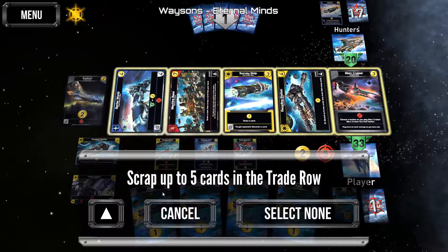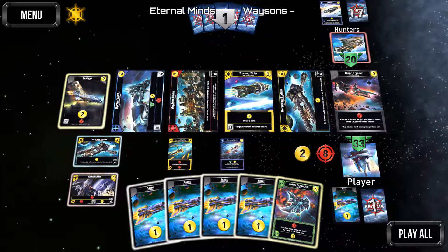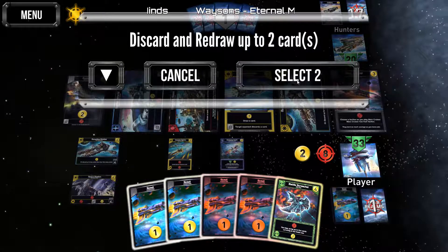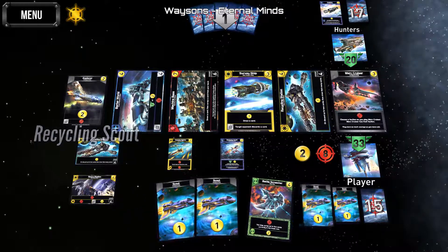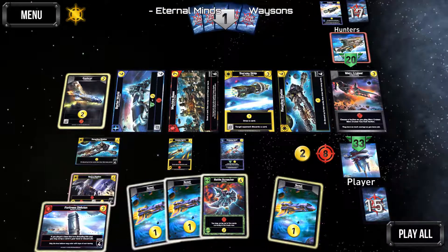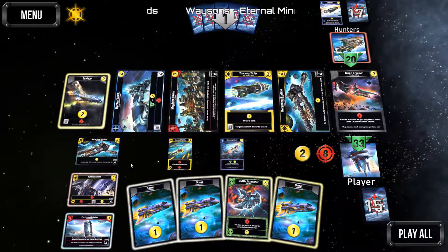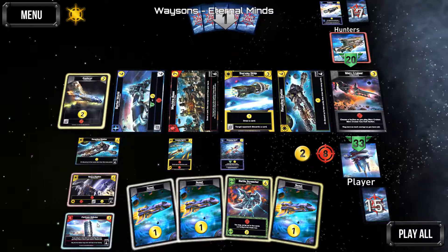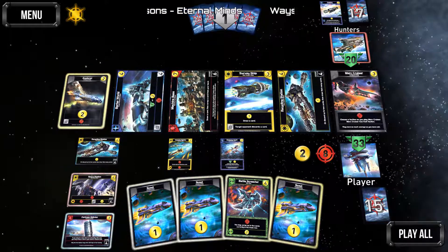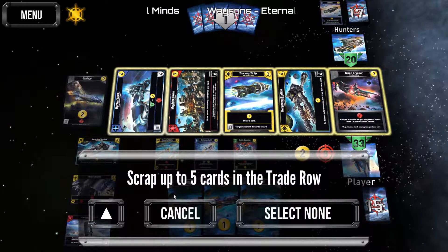Target opponent discards — we're going to gain some and draw two. Scrap up to five — we're going to cancel that. We'll activate discard two and draw two. Let's play that out, put this guy out, and now we're going to have five total purchase power.